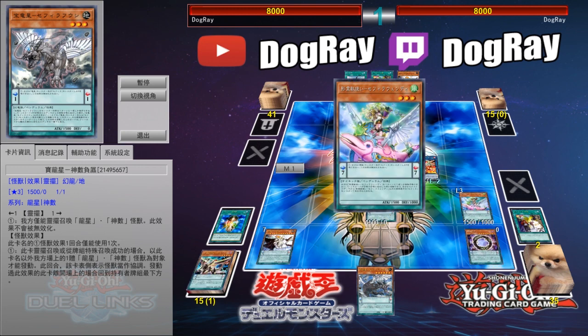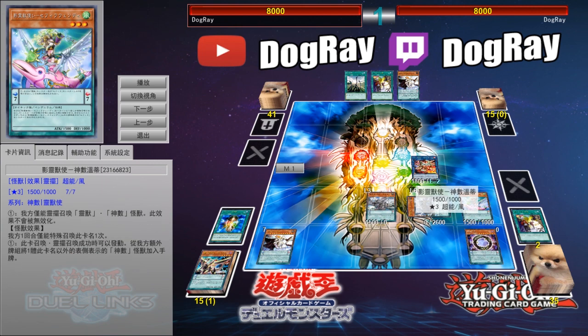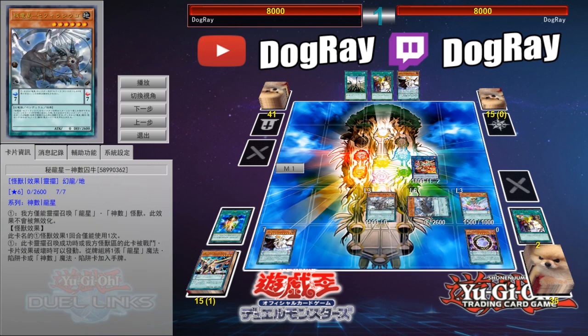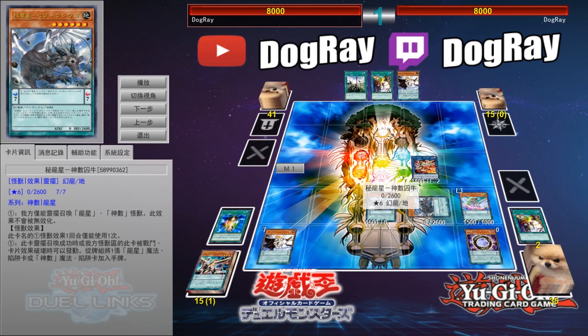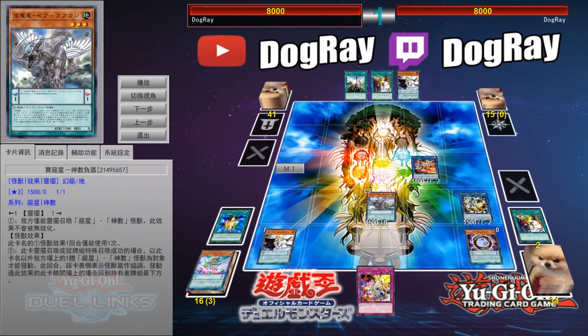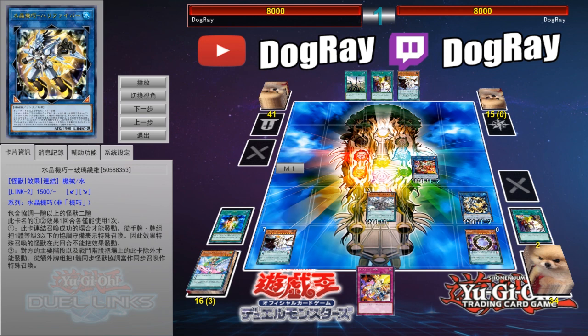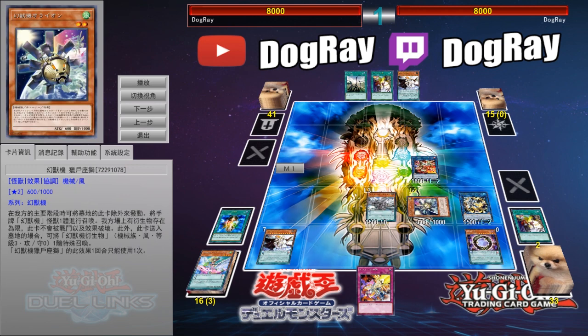Now I'm going to pendulum summon everything — I'll pendulum summon Zephraxy and Wendy from the Extra Deck, and also Zephra Niu from my hand. Both effects are triggered. Zephraxy will make Zephra Niu a tuner, and Zephra Niu will search for me Divine Strike. Now I'm going to link these two away into Needle Fiber. I get myself the level 2 tuner, and I'm going to make Denlone.